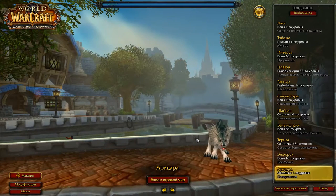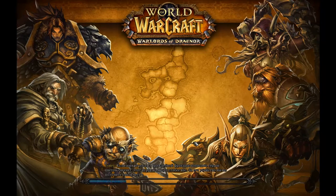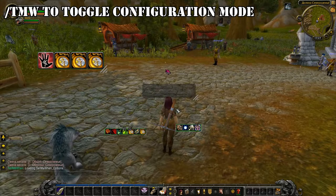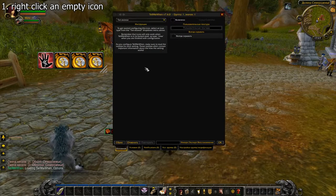Login to a character, but first make sure TellMeWhen is installed and enabled. When you first login after installation, you will automatically enter configuration mode and it will look something like this. You can toggle the configuration mode by typing slash TMW. You will not have any of that stuff — these are global groups that you can see because I already set up the addon on other characters. To begin, right-click on any of the empty icons. Your TellMeWhen will look a bit different because I'm using Russian locale, but it shouldn't be a problem.